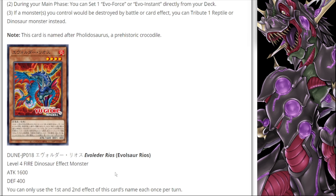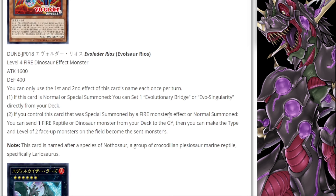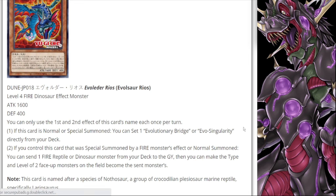Next is Evolzor Rios. This is a level four dinosaur monster, and if this card is normal or special summoned, you can set one Evolutionary Bridge or Evo Singularity directly from your deck. Again, another great way to work around Ash Blossom and get into some of your important cards, and notably it doesn't require being special summoned off of an Evo Light effect, which is also a pretty good thing.